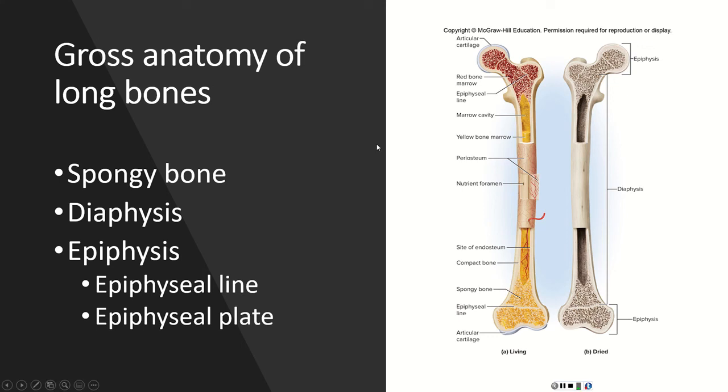Where the epiphysis and the diaphysis meet, depending on the age of the person, there's going to be something called the epiphysial line or the epiphysial plate. In a person who is still actively growing and getting taller, this is the epiphysial plate, sometimes called the growth plate. Once you are full grown and growing has stopped, just a small mark is left called the epiphysial line — the remnant of where the growth plate used to be.